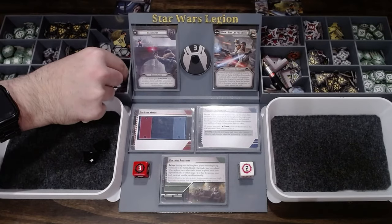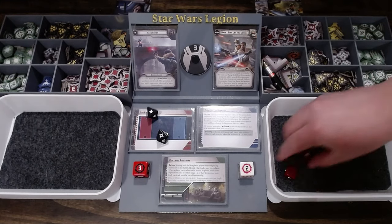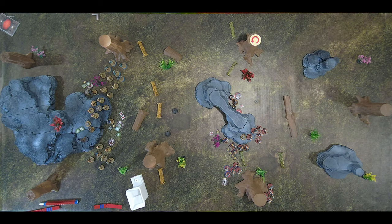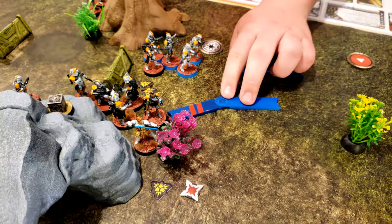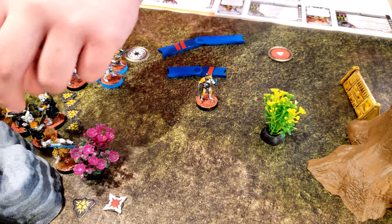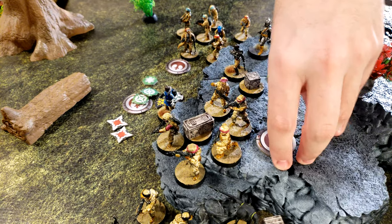That's what rebellions are made of. One and then two. I'll spend a surge to take one wound, and the suppression. Double my wound count. Take a move down here and then a second move over here with his whole congregation. They're going to aim and shoot at Kenobi — that's five.